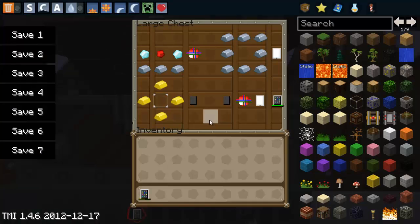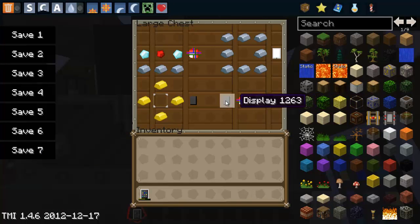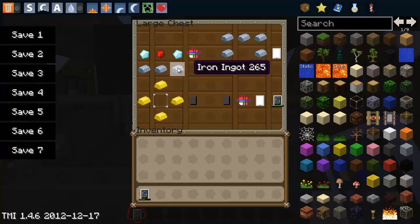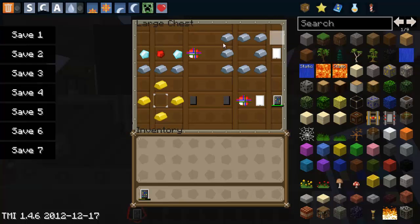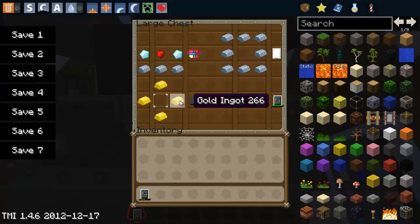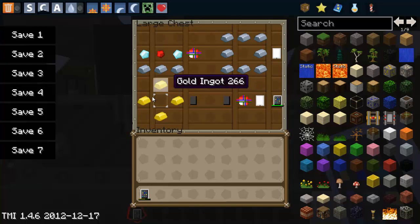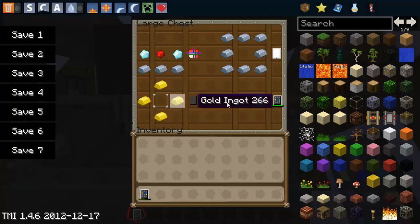Let's get to the crafting recipes. To make an iPod you will need an outside of the iPod, a motor, and a display. For the motor you need 3 iron ingots on the bottom row, 2 diamonds, and 1 redstone. For the outside of an iPod you need 8 iron ingots placed like you make a chest. For the display you need gold placed like a circle and a glass pane. When you put the display, the motor, and the outside of an iPod together, you get an iPod.